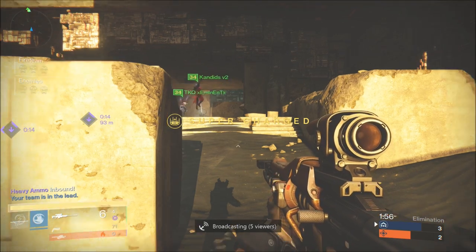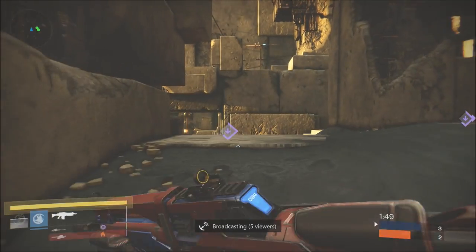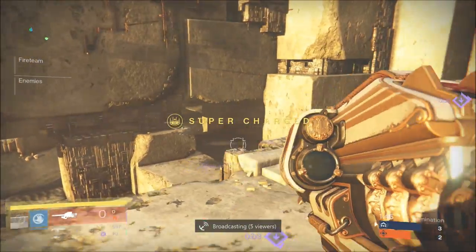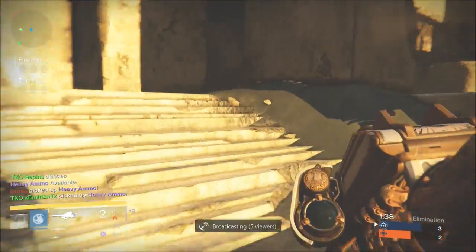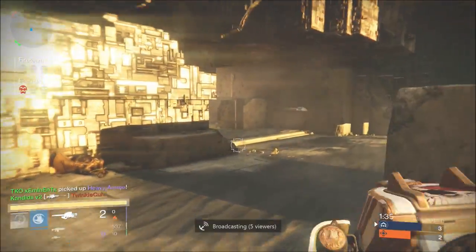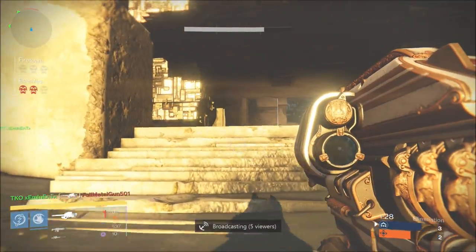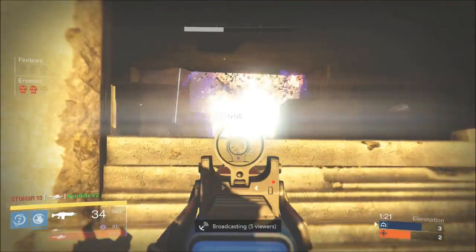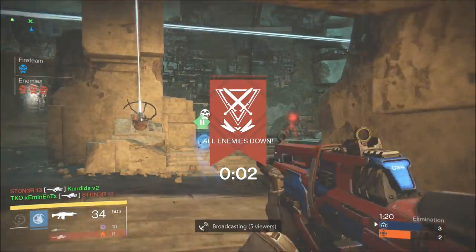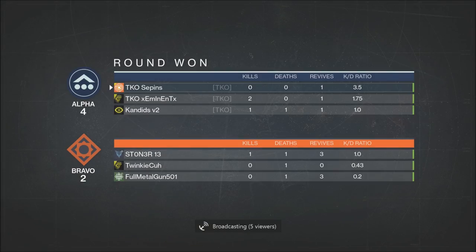That adrenaline rush to clutch it for your team and then stay flawless was absolutely awesome. Now remember, heavy ammo spawns in the first three rounds. Either you stay for your heavy and guard it, or you bombard and rush the other side of heavy. Don't be scared to pull out the Gjallarhorn or the Truth - you want the best rocket launcher because the other team will be using the best rocket launcher. I don't believe heavy ammo machine guns are a smart choice. Also, at the end of the round, go for the special ammo - remind your teammates too.